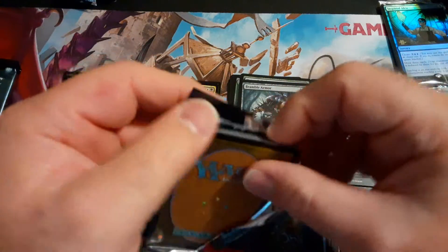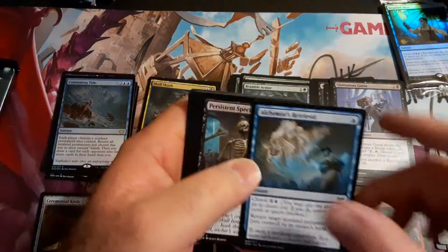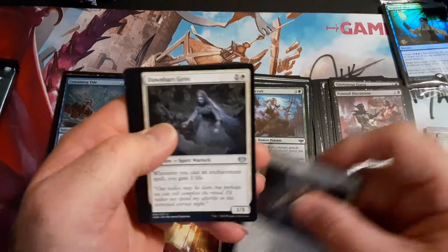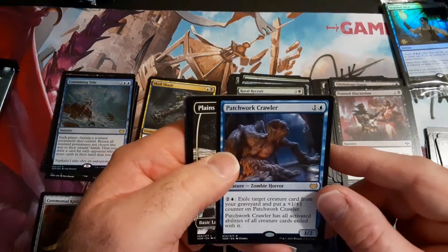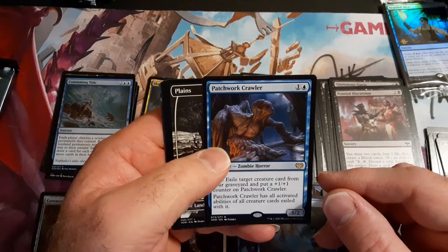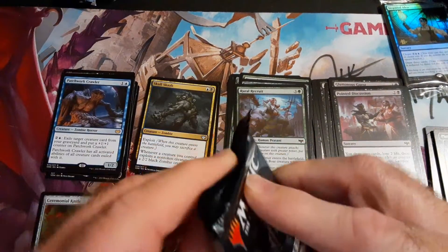I'm in uncharted territory because some of the cards I see — I'm not digging into playing those color combinations. I typically let the rares kind of lead me, but wow, white's got a bunch. Patchwork Crawler — zombie horror, exile a creature card from your graveyard, put a one/one counter on it. I've seen cards like that before and they don't typically work out.